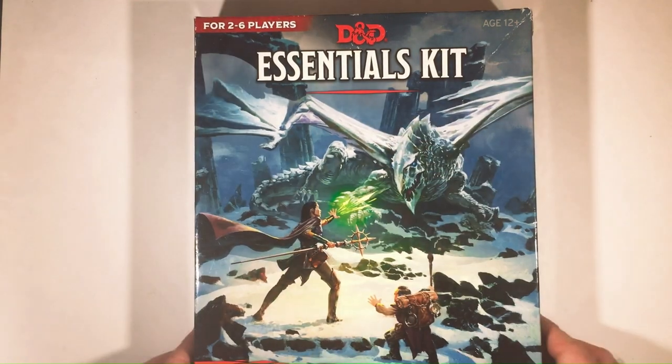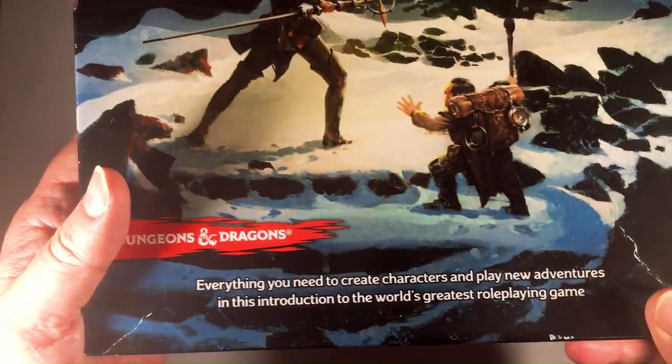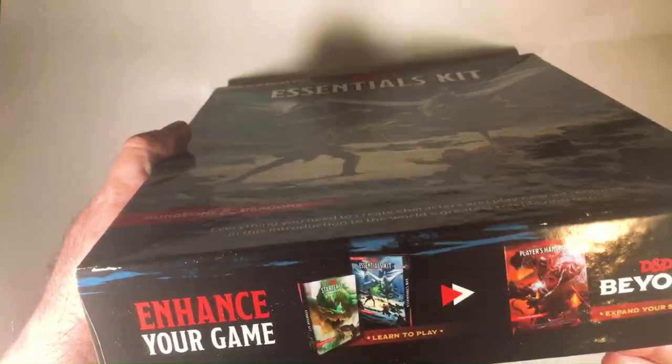Welcome back to Galar. We have the D&D Essentials Kit. I also got this at the thrift store for $3.49. Everything you need to create characters, play new adventures. So I guess it's like another kind of starter thing.